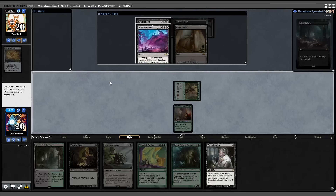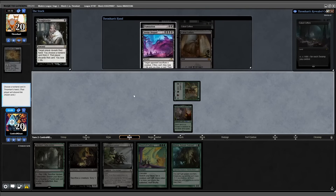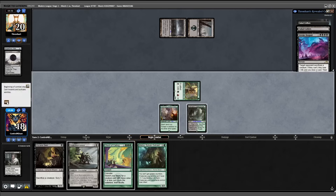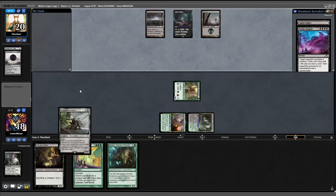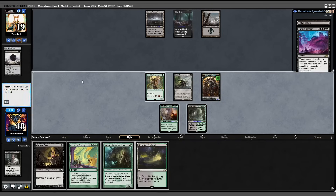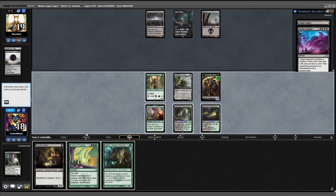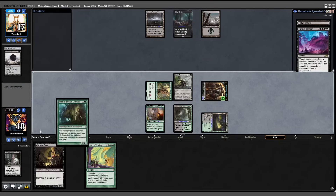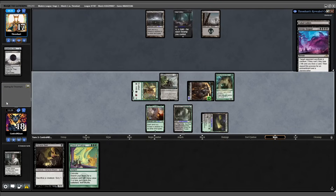Fire off Thoughtseize to see what they're working with: Damnation, Invoke Despair, and double Coffers in hand. We get rid of Damnation and play out Verdant Catacombs, passing the turn back. First Coffers into play. Next turn we flash our Bowmaster and hit them down to 19. Untap, draw into a Peatland — play that out. We need them not to have another Damnation. Move to combat, attack for one, trigger the Hierarch, they're down to 17. Play out Melira and hold the Viscera Seer.